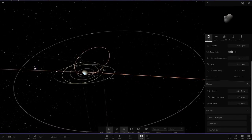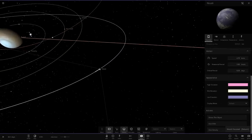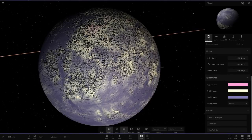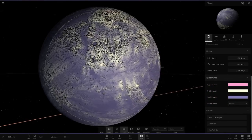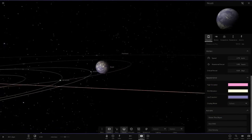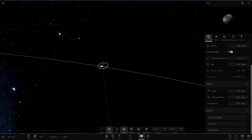Next up we've got R1, just an asteroid, then Donis — I'm hoping that's how you say it — going for a lavender color with a light pink and white cream sort of color scheme. Then we've got R2, another asteroid.